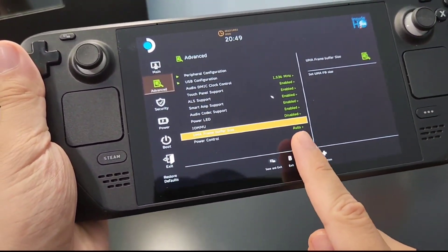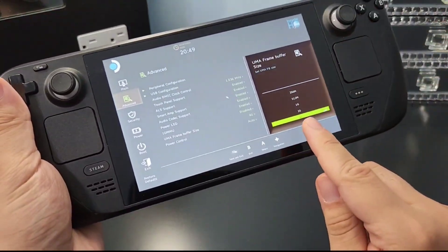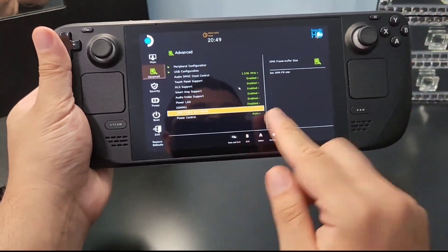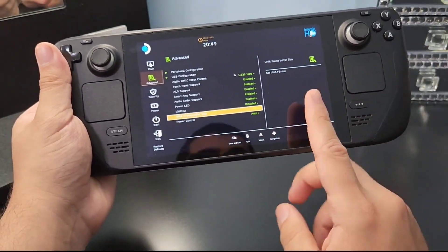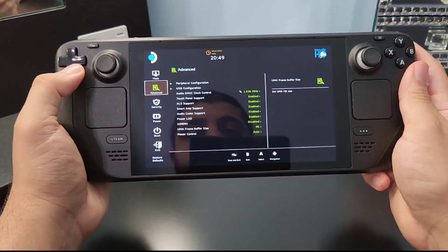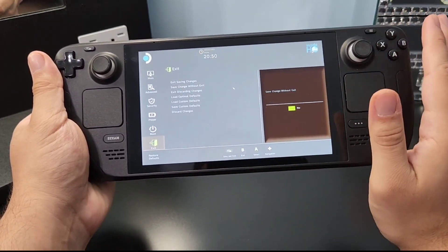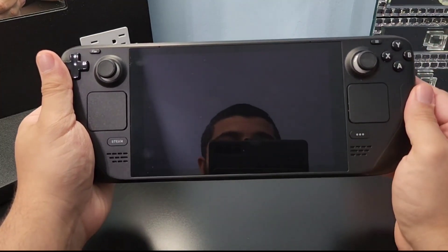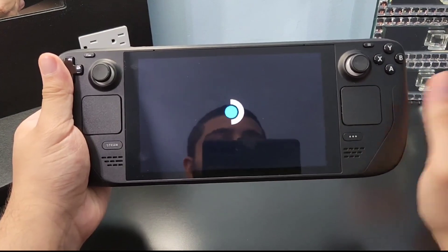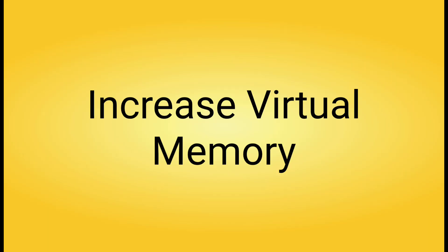Go to the Advanced tab on the left and scroll down to find the UMA Buffer setting. It is normally set to 1 GB on Windows, which limits your VRAM to only 1 GB of RAM. Set it to 4 GB for the best performance on your Windows Steam Deck. Then go to the Exit menu — make sure you save the changes without exiting first, then exit with saving. After it reboots, you'll have the best performance you can get.